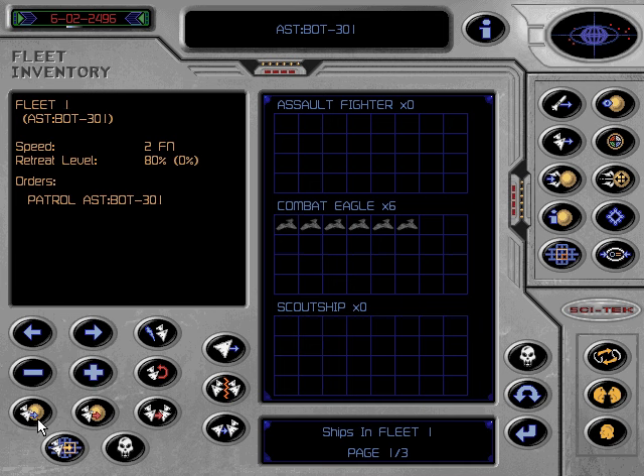This instructs the fleet to proceed peacefully to an asteroid. You might use it to send your fleet to one of your own colonies or to pay a peaceful visit to one of your allies. This instructs the fleet to attack the asteroid it is sent to. Make sure that at least some of the ships in the fleet are equipped with ground attack hardpoints as well as ship-to-ship weapons. The intercept fleet icon is dual purpose. If you select a hostile fleet, your fleet will attack that fleet. If you select another of your own fleets, the two fleets will merge. This sends the fleet to patrol selected sectors for a certain period of time, which can be useful for observing enemy activity.